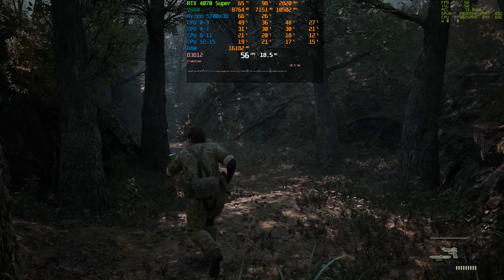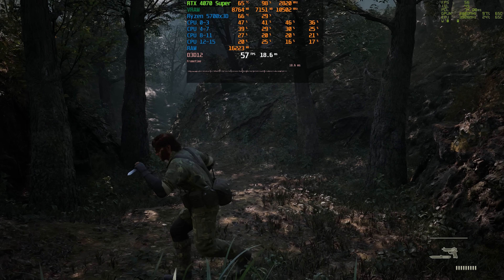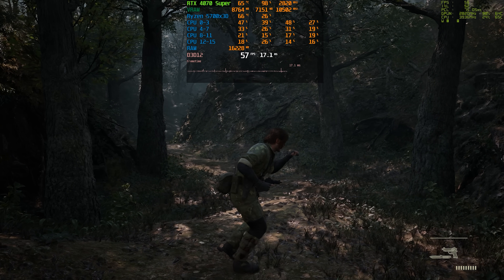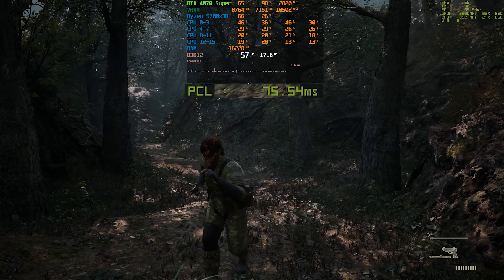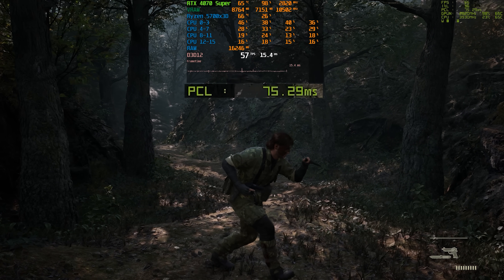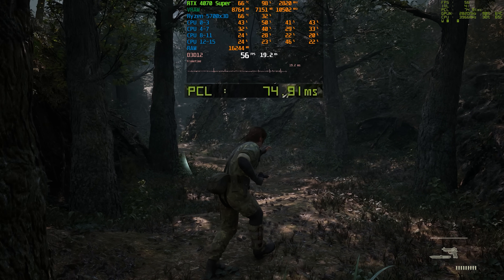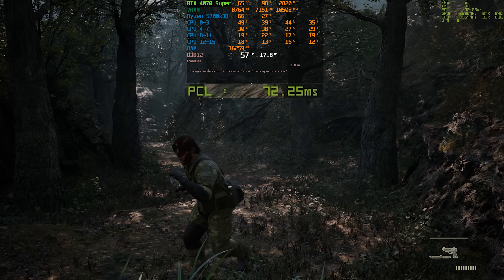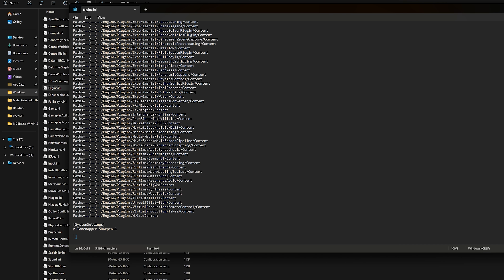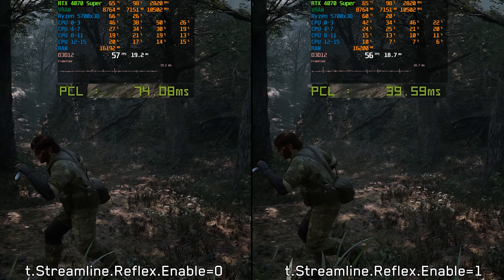While playing this game, I noticed some serious input lag, especially when the GPU is maxed out or the framerate dips even slightly below 60fps. When I monitored PC latency, it was spiking as high as 75 milliseconds, which feels terrible for a game like this. Interestingly, the game actually supports NVIDIA Reflex, but for whatever reason they didn't bother adding it as a menu option. To enable it, go back to the engine.ini file and add this line. Once enabled, Reflex cuts PC latency by nearly 50%, making the game feel noticeably more responsive.